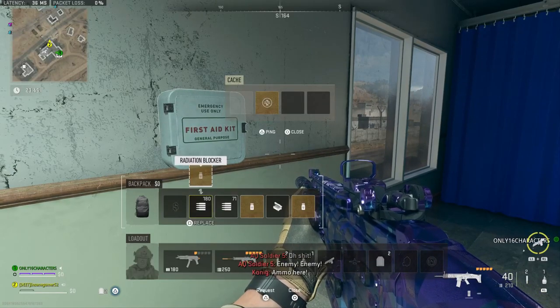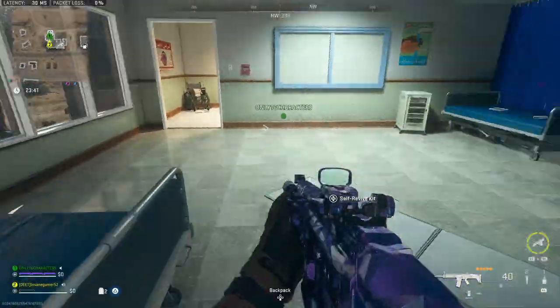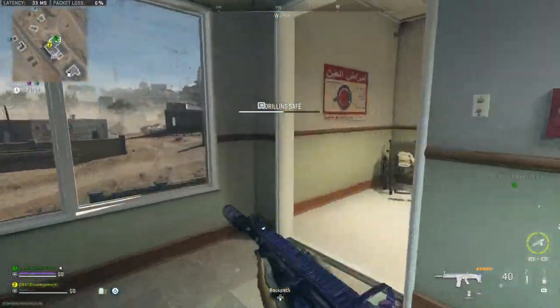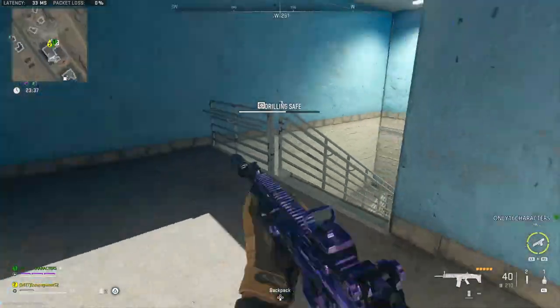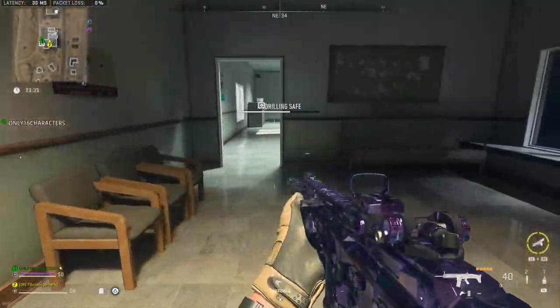Hospitals are guaranteed to have 7 medicine cabinets each and are the best way to find radiation blockers, self-revives, revive pistols, and even gas masks. This is another reason I suggest starting with the radiation blockers since you can find a good amount of free gas masks too.